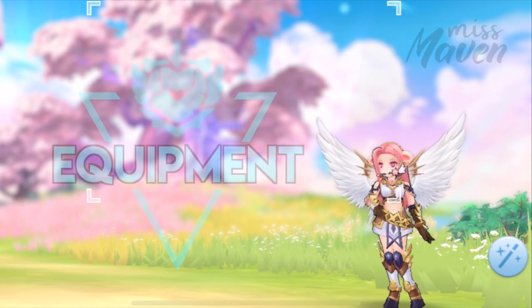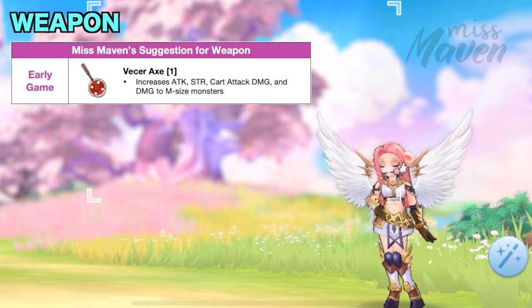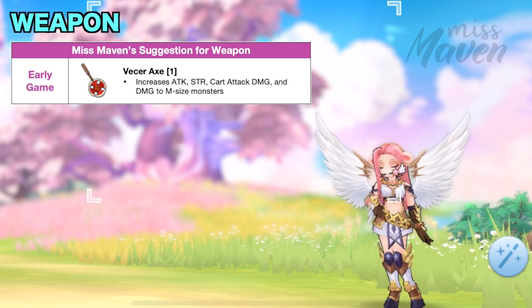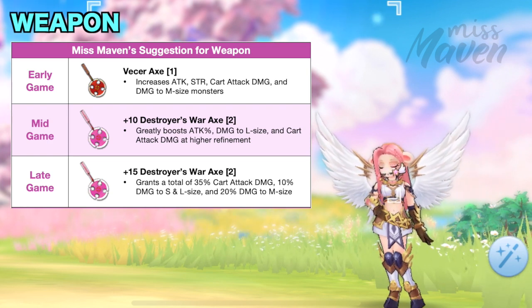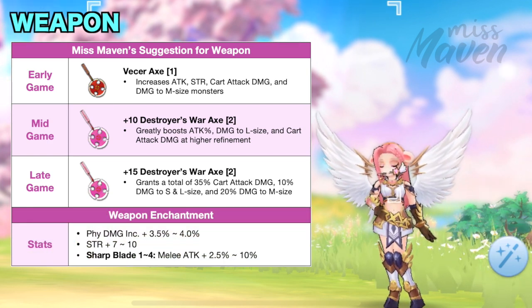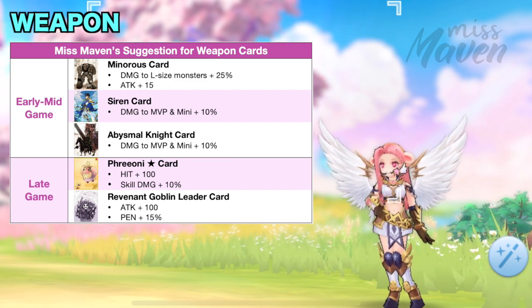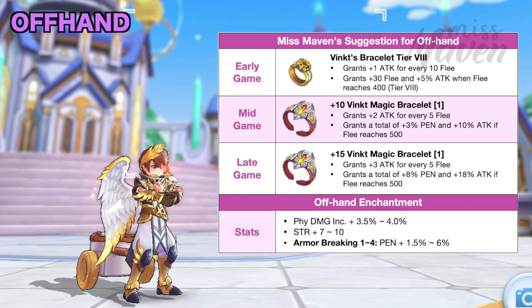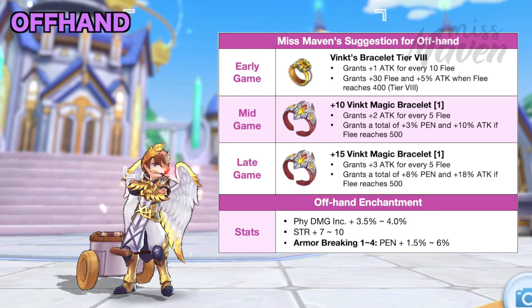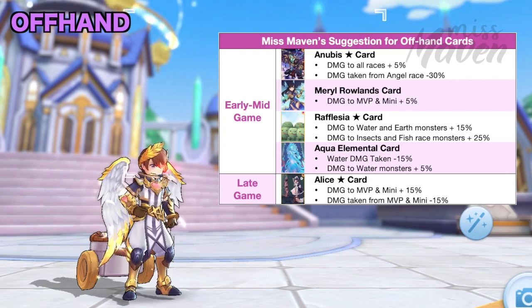Let's dive into the suggested equipment set and cards. For weapon, the only option is to use Vasur Axe for higher cart attack damage. You need to refine it to plus 10 and upgrade it to tier 8 to get more attack, strength, and damage to large-sized monsters. After that, you can synthesize it to Destroyer's War Axe for a huge boost in overall damage. Refining it to plus 15 will grant higher cart attack damage and damage to large-sized monsters. For weapon enchantment, aim for a high PDI or strength stat and Sharp Blade for a fourth enchant. For weapon cards, just use cards that provide damage increase to large size and MVP monsters. For offhand, the best option for this build is the Vinc Magic Bracelet, which grants more attack with every Flea you have. You can even increase physical attack and penetration by 8% at plus 15 refinement. For offhand enchantment, aim for high PDI or strength stat and Armor Breaking for the fourth enchant. For offhand cards, you may use any of the following. Only use Aqua Elemental card and Refleech a Star card if your team converts the boss into water in Tanato's Tower.